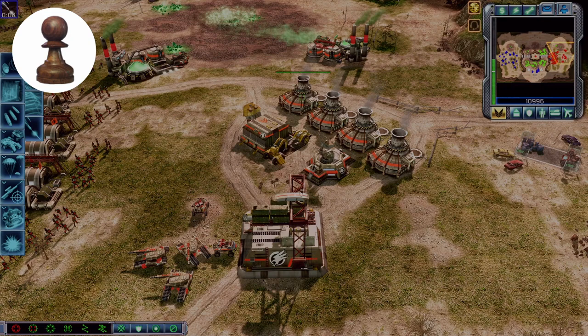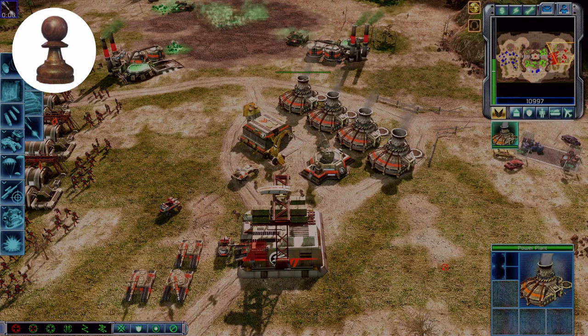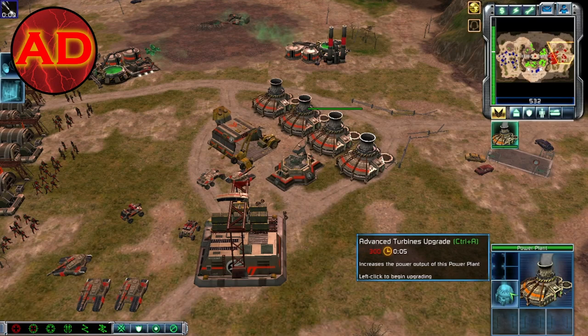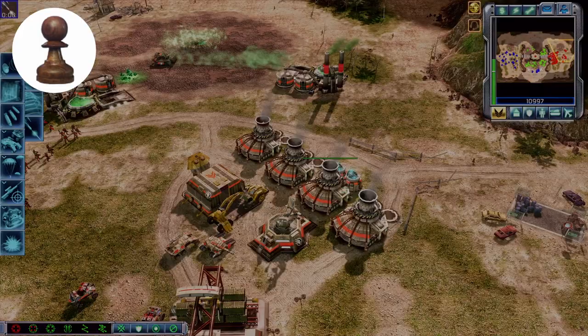Do you see all those power plants that you have right there? Since you now have the command post — which is the thing with the radar on top of it — if you click on your power plant, you'll see a blue icon. Click on the advanced turbines. Once you have more money, click the button and your power plant will output even more power. Also, I'm almost out of Tiberium — that is not good.